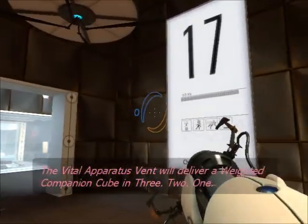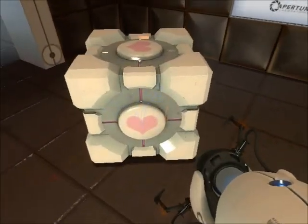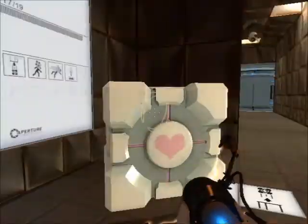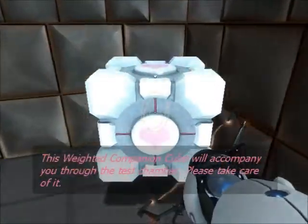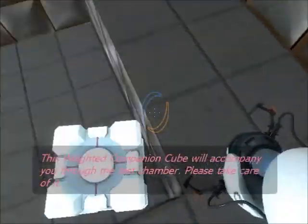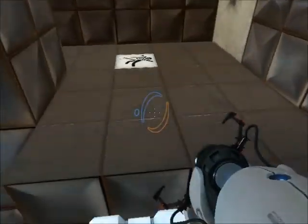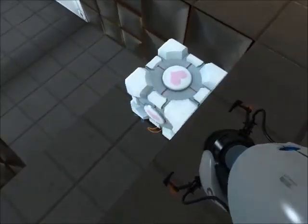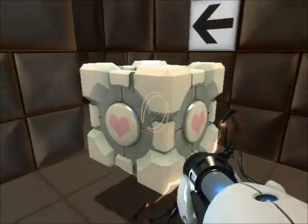A companion cube? Aww, look at it, it's so cute. It's like a regular cube, but it has hearts on it. I like it. I will hug him and squeeze him and call him George. He will be my squishy. I will call him squishy and he shall be mine.